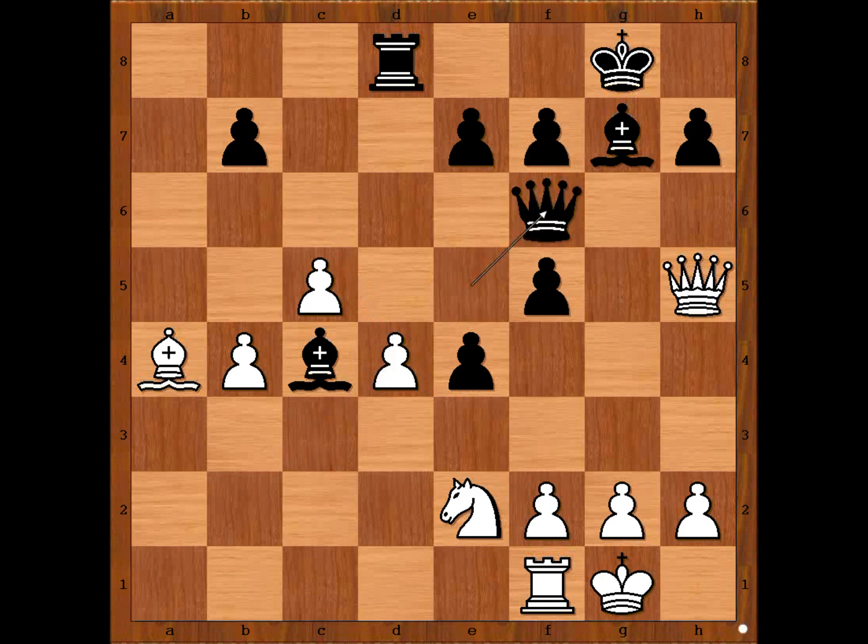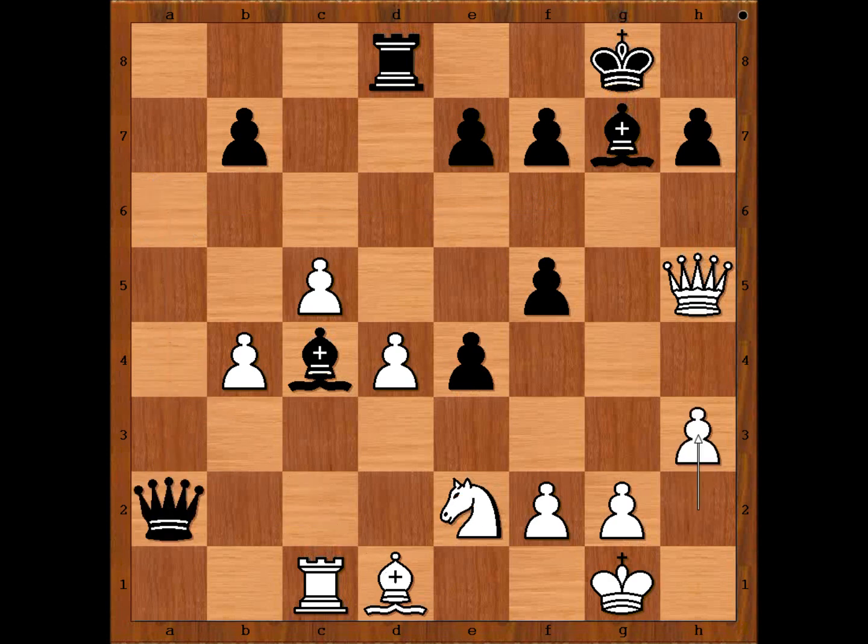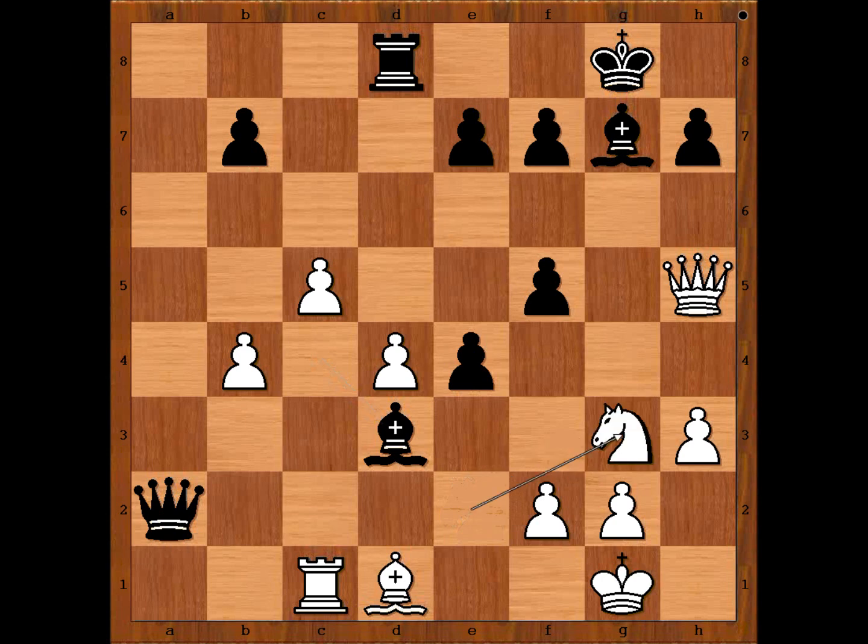c takes on d4. Queen to f6. Rook to c1, unpinning. Queen to a6, attacking the bishop. Bishop to d1. Queen to a2. h3 to avoid back rank problems. Bishop to d3. Knight to g3. Queen to d2 — delivered or not? The position is lost.